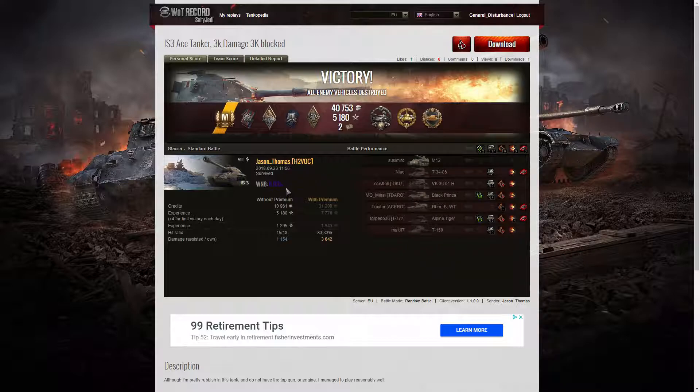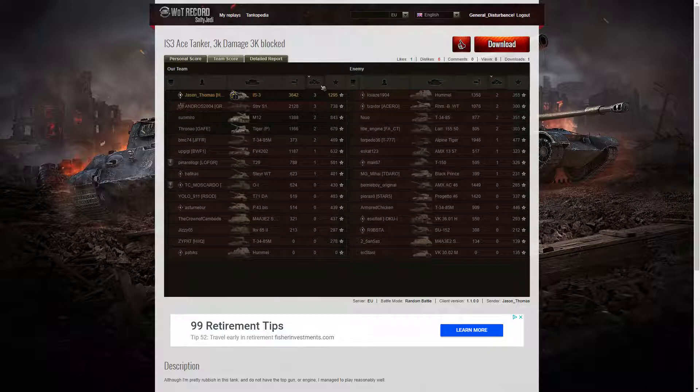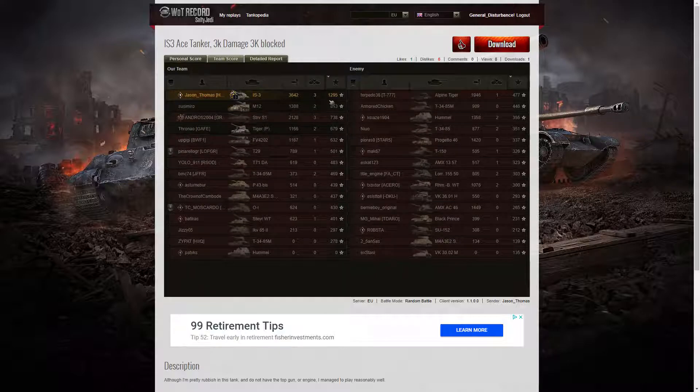Win8 of 6,056 — Super Unicum standard. Highest damage: 3,642 hit points overall. Next highest was the Strv S1 with 2,128. The Alpine Tiger on the enemy team managed 1,946 — and that was probably mostly from Jason Thomas and the OI who came up behind him, since he was taken out by the Alpine Tiger. For kills, it was again Jason Thomas and the Strv S1 who got the highest number, both getting three kills apiece, then a whole slew of tanks who managed two kills. For base XP, Jason Thomas again gets the highest amount: 1,295 — that's worthy of an ace.